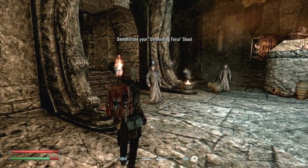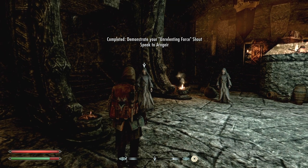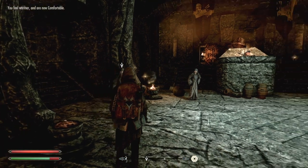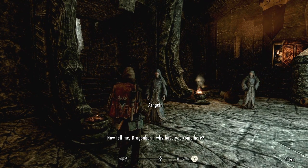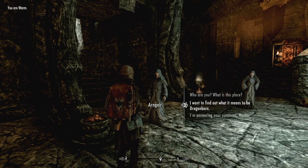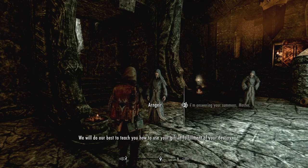You can taste my Storm Atronach, mate — have it! Taking the torch off now. Welcome to High Hrothgar. Master Arngeir speaks: 'Dragonborn — I speak for the Greybeards. Why have you come here?' Because you shouted at us from the top of a mountain! 'We are honored to welcome a Dragonborn to High Hrothgar. We will do our best to teach you to use your gift in fulfillment of your destiny.' What is my destiny? 'That is for you to discover — we can show you the way but not your destination.'